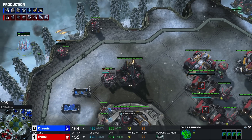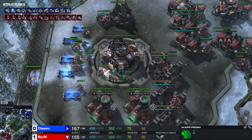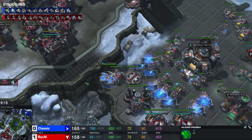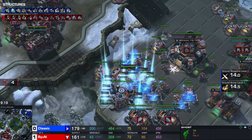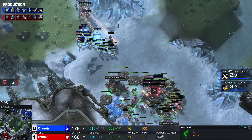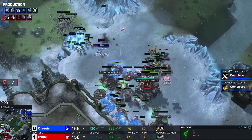Here we go — Drops! Starting to fly in towards the natural — that's going to be the next goal. Beyond has some Ghosts but won't be using them quite yet. Now it's Classic's turn to have a good time. I've got a feeling that Beyond will need to hit some really good EMPs to win this game. There's no Prism aggressively with this push. Beyond moving forward, tries to get something done, will not quite get it — eight SCVs going down. Once again more Zealots heading into the main base.